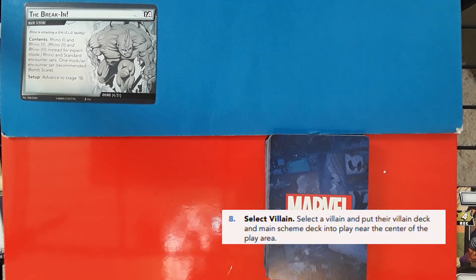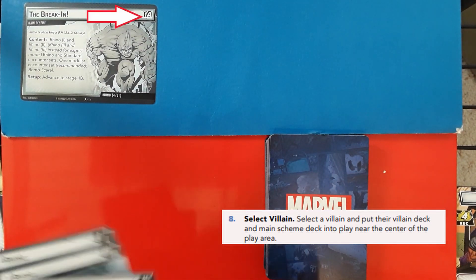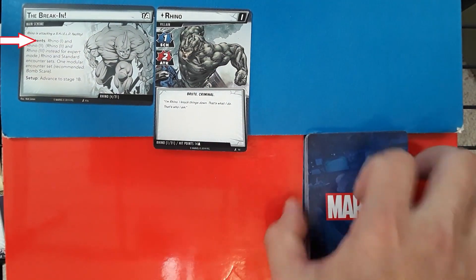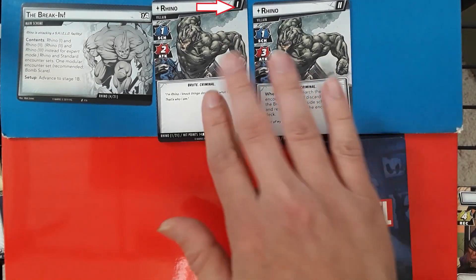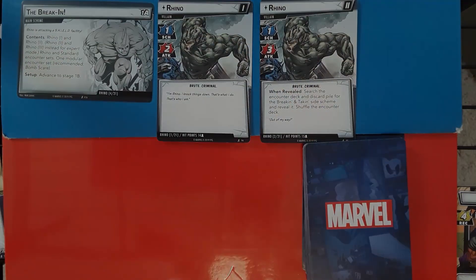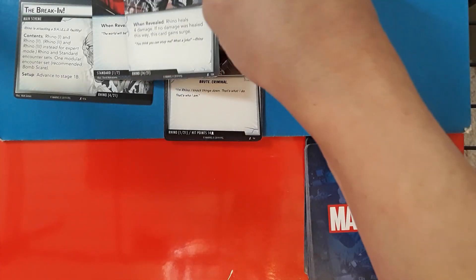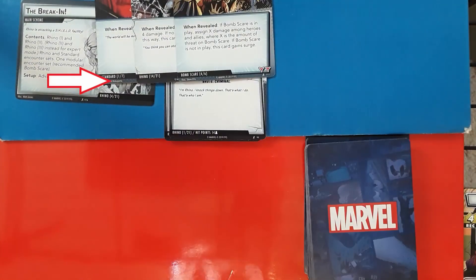Next, select a villain. Start by looking at side 1A on the villain's main scheme. The contents section should tell you which villains to select. The villain numbers will appear in the top right corner — pick the ones that match the contents section. The villain cards will have purple backs, unlike the encounter deck which will have orange backs. Add the listed encounter deck to the villain decks. The name of the encounter set along with the number of cards in that set are listed in the bottom left corner of the card.